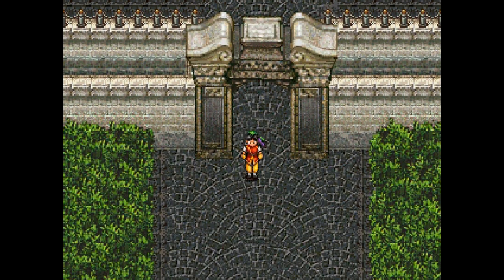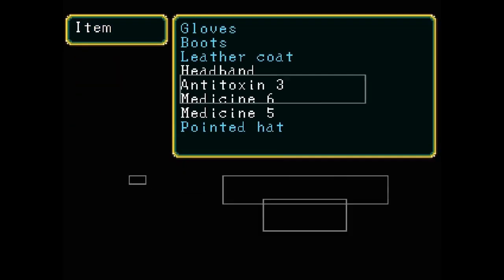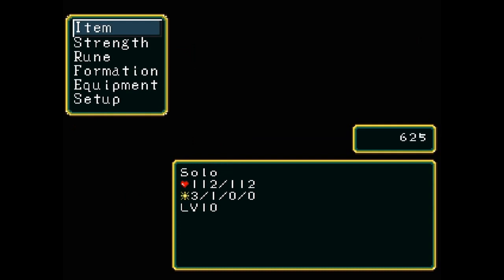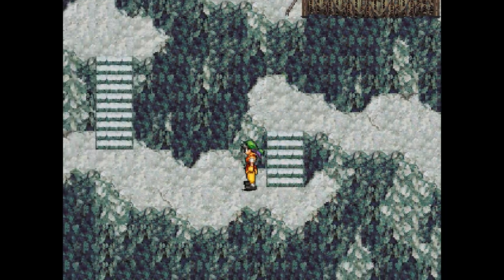I'm going to go down to Linen Camp and do this off screen — level up a bit more and then hopefully be ready. I went into Mount Tigerwolf at level 8; I could run from most things but got killed. I grinded up to level 10 and bought equipment: gloves, the pointed hat that dropped for me, antitoxin, and medicine. I should be okay to make it through now — I've been able to run from everything I ran into.